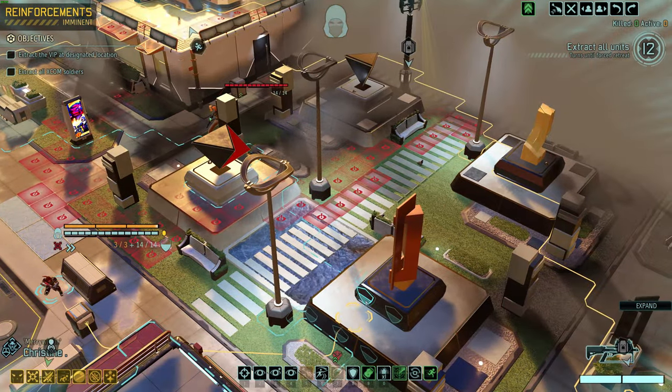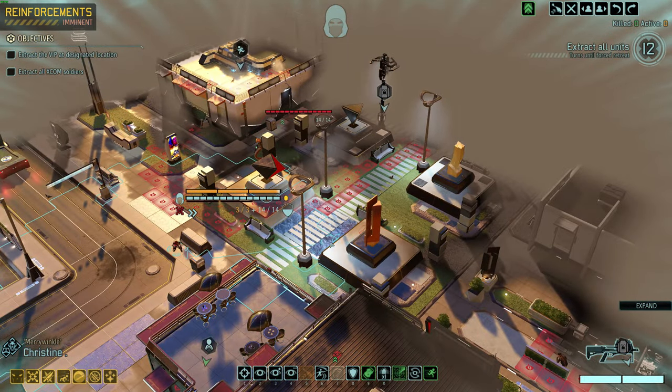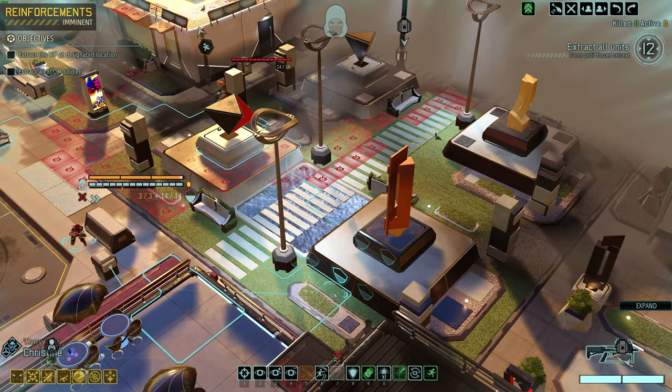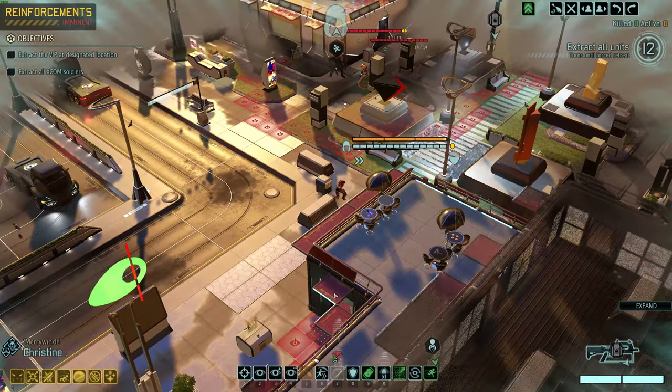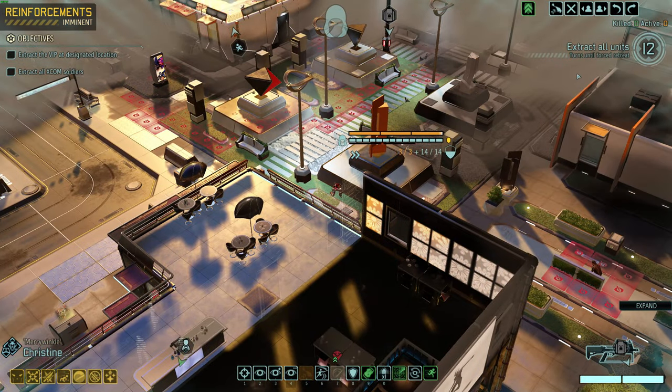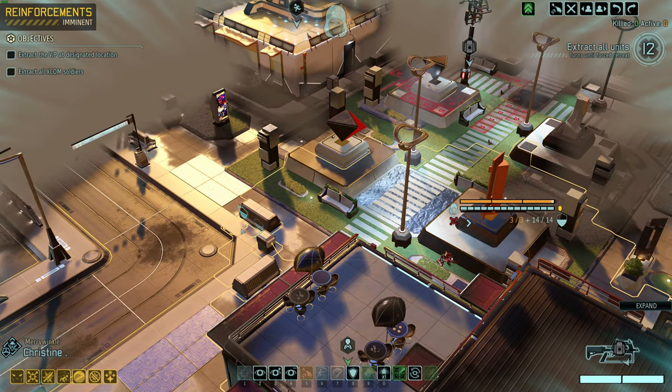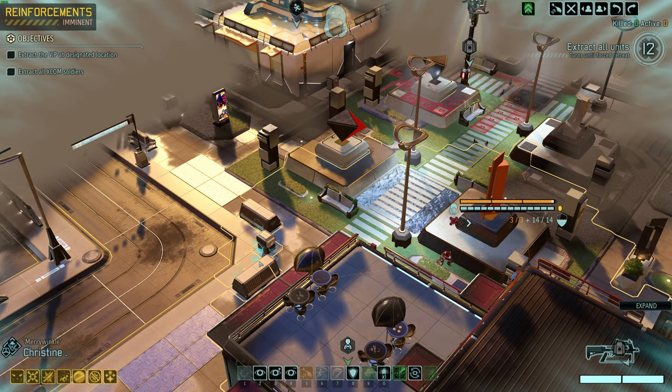What I really want to do now is move up and see where that other pod went with Christine if possible. But I don't want to move up one tile and get spotted by the muton and the snake. Let's move all the way around here with her — look in this direction and we see nothing. Most of the line of sight's blocked though. Let's come back to a place where we're more likely to see the muton.